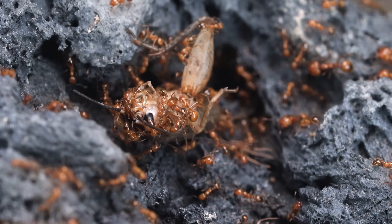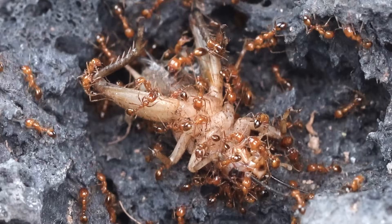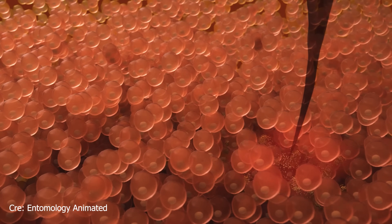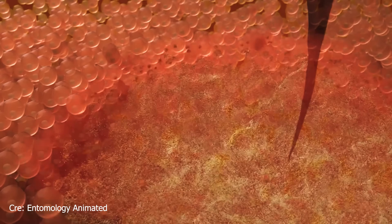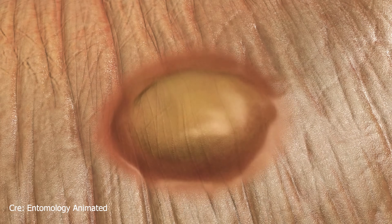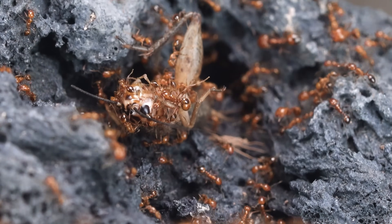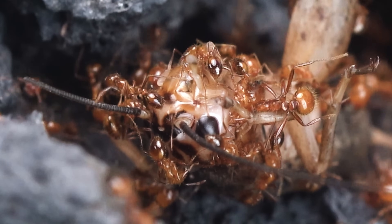They've already found their first prey — a cricket. It's bigger than them, but that doesn't matter. Fire ants never back down. Fire ant venom contains solenopsin, a substance that causes burning like fire, true to the name fire ant. When stung, the injection feels as if burned, accompanied by a prolonged inflammatory reaction. A single sting even leaves a mark as small as a welt. This species has extremely powerful chemical weapons, so our cricket has given up struggling and running away — there is no way to fight back against those continuous attacks.